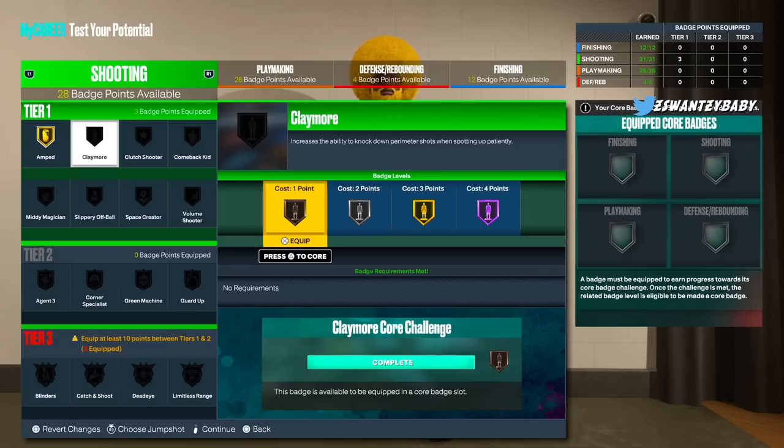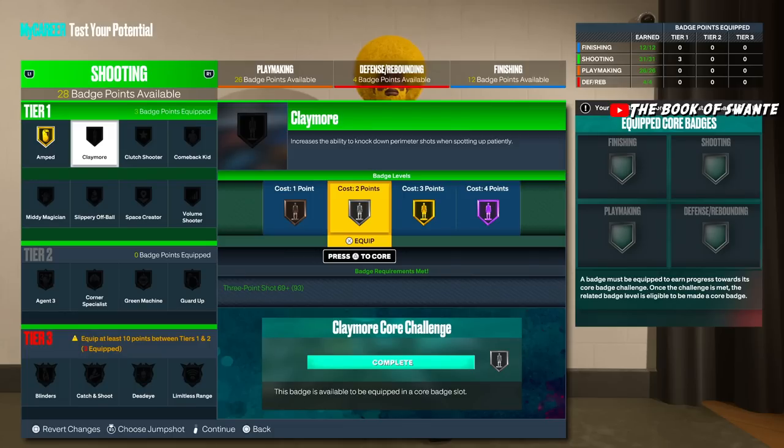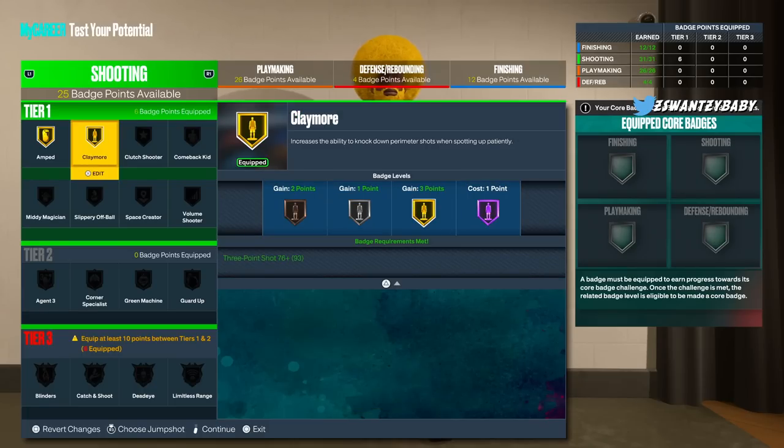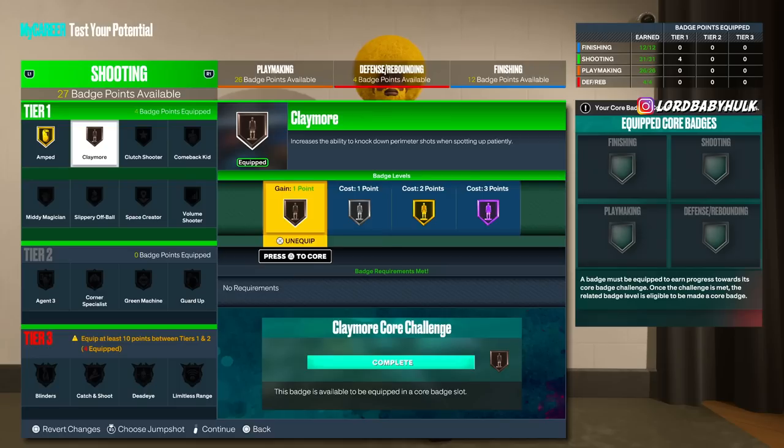Claymore apparently gives a bigger boost the longer you hold it — one through four seconds. Waiting with the ball already gives you a boost before you shoot, and with Claymore it's even more. This is definitely a badge you want for spot ups — I would rock it max. Since corner specialist isn't working well, for a spot up guard you want this maxed. For a guard, maybe bronze or silver.